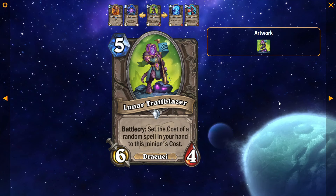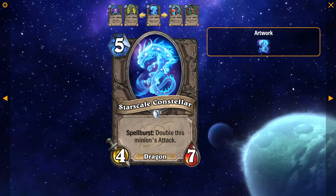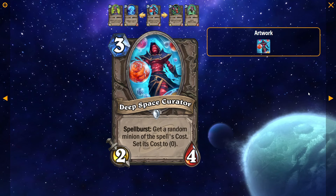Lunar Trailblazer: 5 mana, 6/4 Draenei — set the cost of a random spell in your hand to this minion's cost. People are joking about playing this with Tsunami in Standard. I don't know if this is really that good. If you play the 5 mana Mage Draenei that has Battlecry — your next Draenei refreshes mana equal to its attack — this is probably pretty good for a big spell Mage. I don't really think so, though. I don't see this card really doing anything. It's kind of a giant negative tempo loss to play unless you're playing a 5 or more mana spell, and you have to play them together for like 8 mana because it's obviously not going to live. Just doesn't seem that good. I don't think this card does anything in either format.